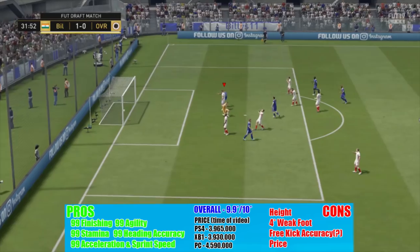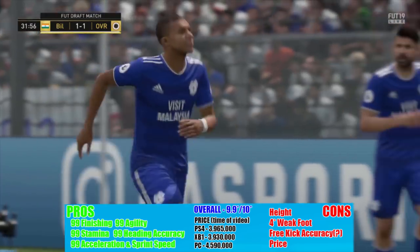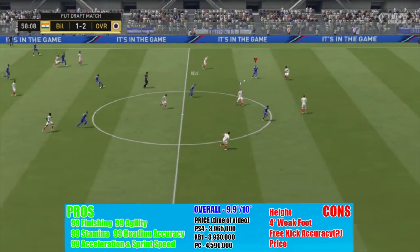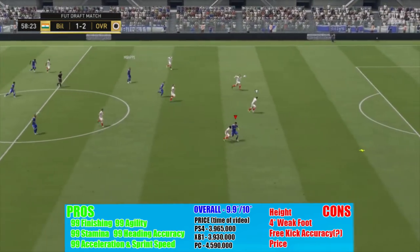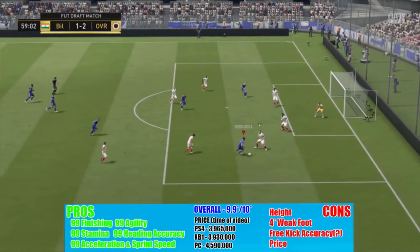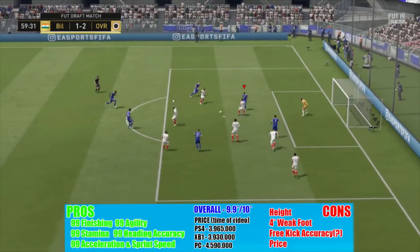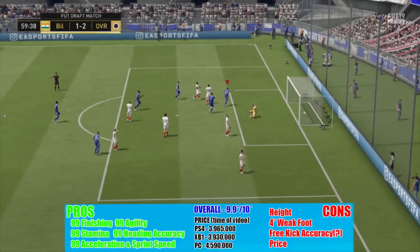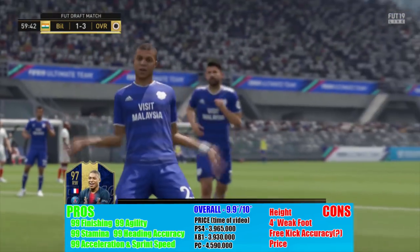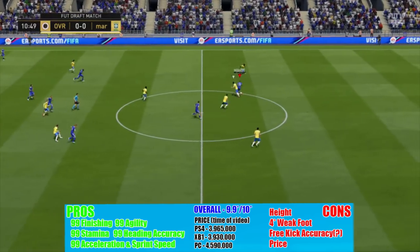Heading accuracy is an unusual one to highlight, but he does score a header goal across the four games I played, and he wins a lot of headers. With 90 physical and great jumping he jumps super high and manages to finish off headers. And stamina being 99 means you don't need to sub him off — he can play the full 120 minutes of a draft match if needed.